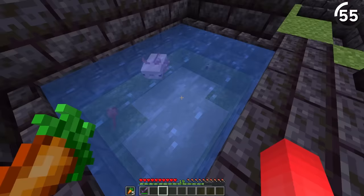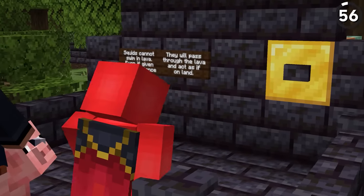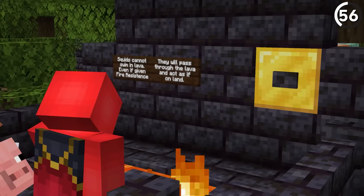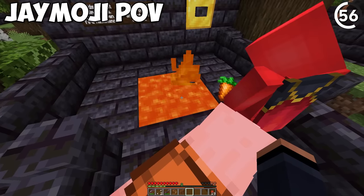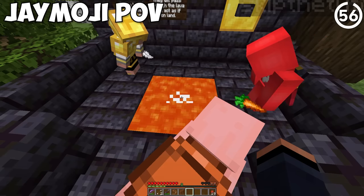With two tadpoles present, the axolotl will actively hunt them down as tadpoles, but as soon as they turn into frogs, it doesn't care. Squids are so dumb that even if you give them fire resistance, they still can't swim in lava — they just fall to the bottom and suffocate because it's not water.